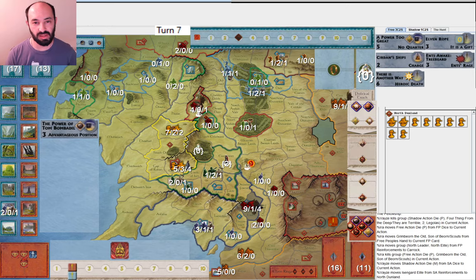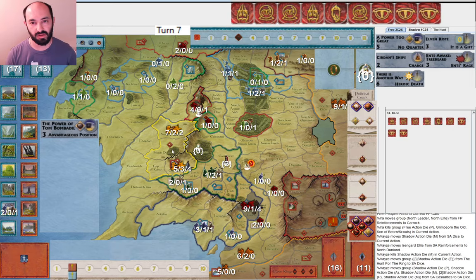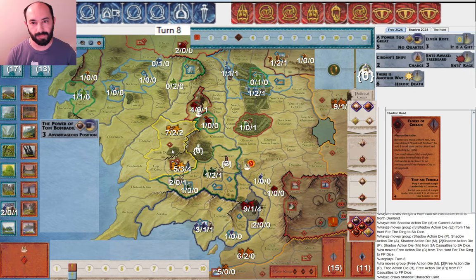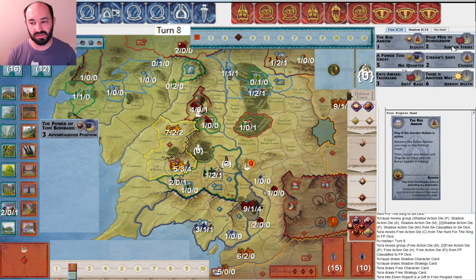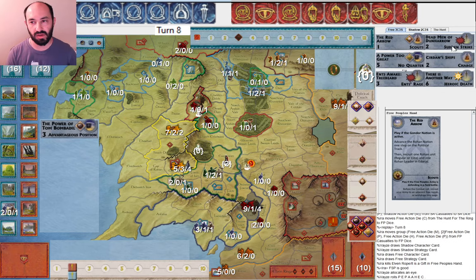I get Dead Men of Dunharrow — very happy to see that with Aragorn up in Rohan. That means I can put him in some defense for a while but still escape. Red Arrow is obviously good. I get rid of Elven Rope because I guess I'm giving up on the Fellowship — I'm just going for a military victory. We'll see how it goes.